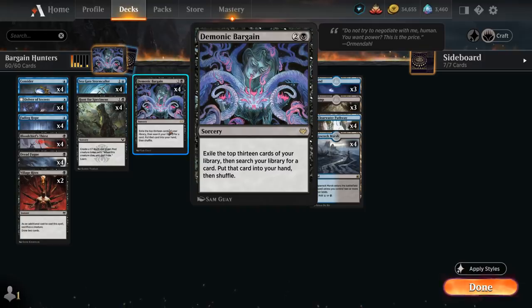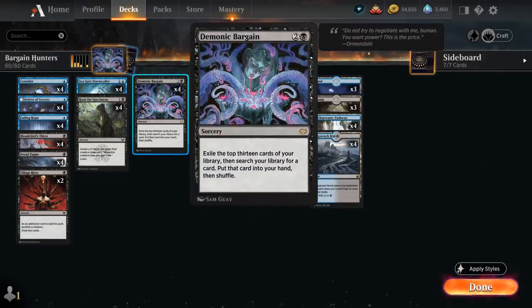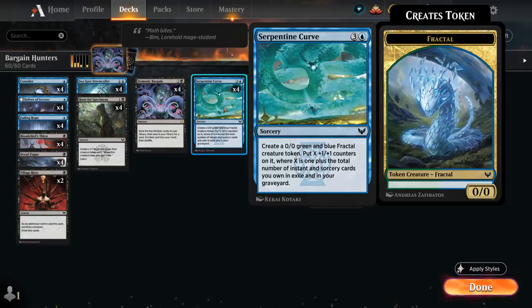But it can also turn into an advantage when combined with Serpentine Curve — the 4-mana sorcery that creates a 0/0 green and blue fractal creature token, then puts X+1/+1 counters on it, where X is 1 plus the total number of instant and sorcery cards owned in both exile and the graveyard. Normally we grow Serpentine Curve by casting instants and sorceries, but because it also counts cards in exile, we can grow it via Demonic Bargain. In a deck with such a high instant and sorcery count, we can often curve turn 3 Demonic Bargain, searching up a turn 4 Serpentine Curve, and the token will often be a 10/10 if not larger — and in the late game can get even bigger. That's the main combo the deck is capable of.